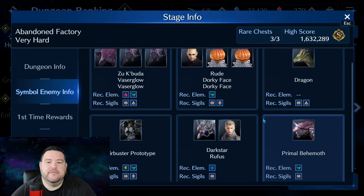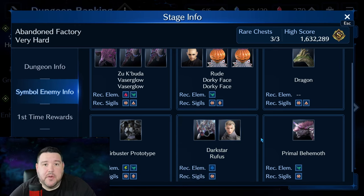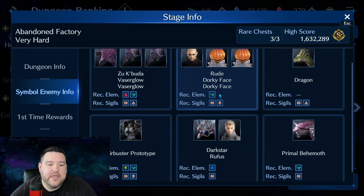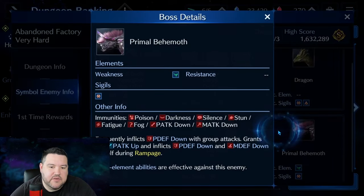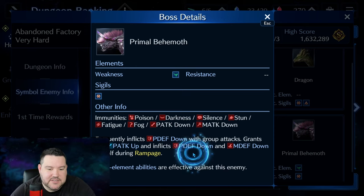So this is what you're facing in this dungeon. I'm not too worried about Rufus because he's going to be the first boss that I fight in the path that I take. Other than that, everybody's either not weak to anything or weak to wind, so wind is going to be the primary element we're focused on. As far as sigils go, Circle Sigil is the only one I'm really worried about. One other thing to note is Primal Behemoth — he is kind of tough.